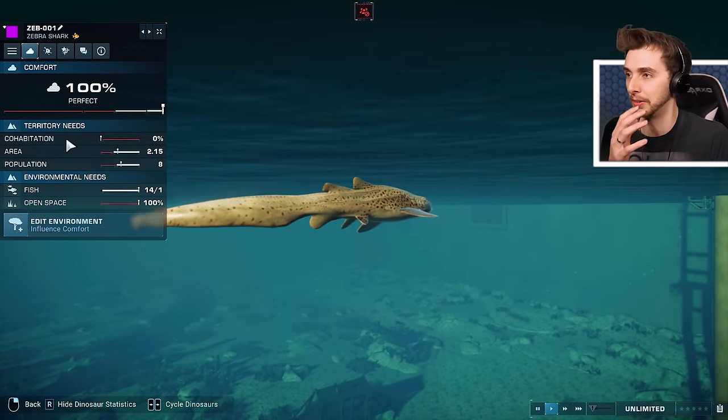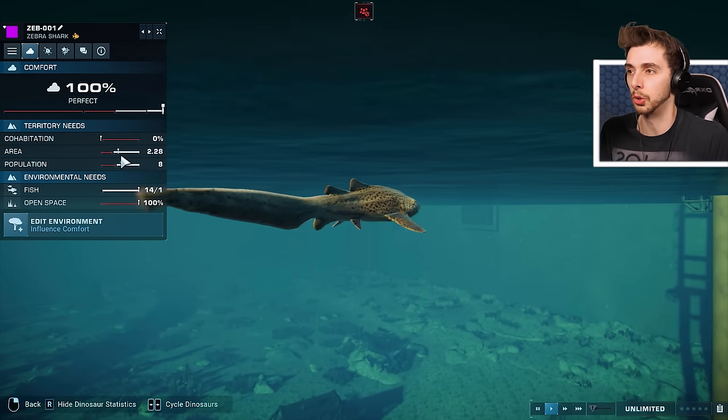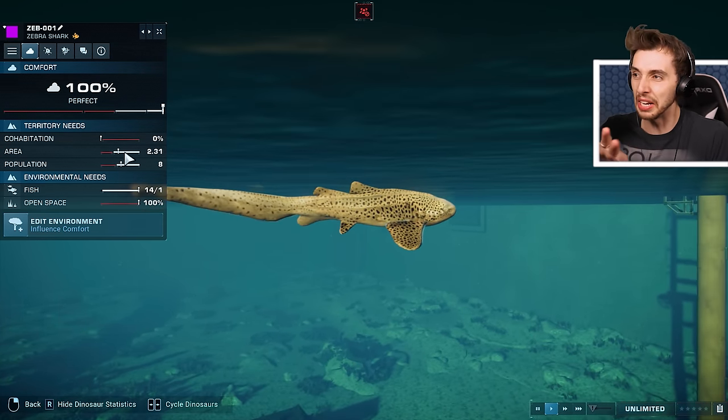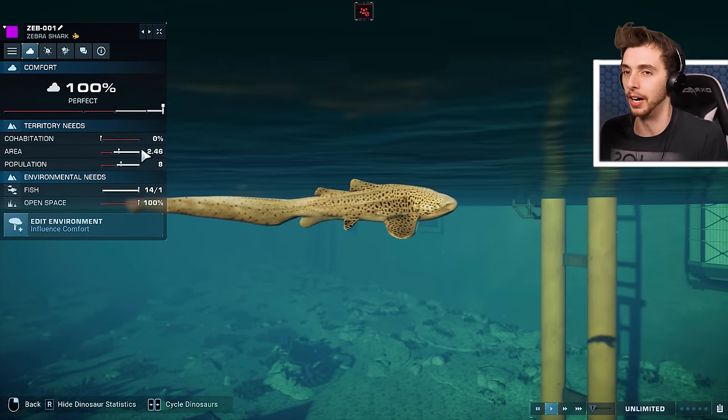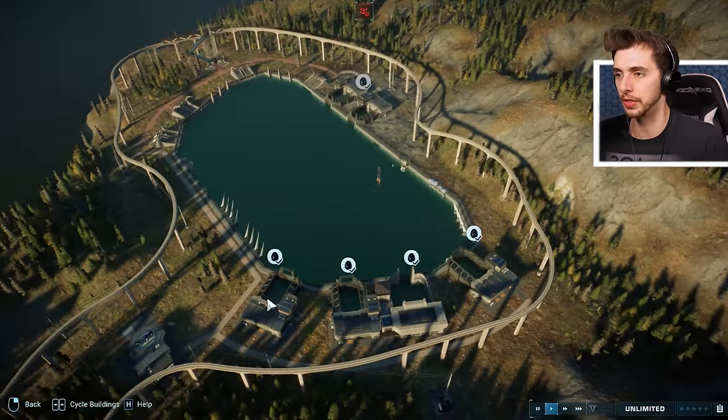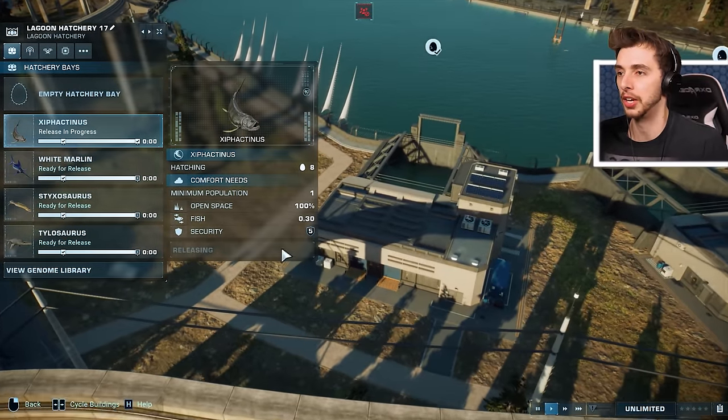It's like a reserve! If I was them, I would put that in. Already it's sort of scouting out its area and it's kind of happy. That red needs to be that much, and as soon as it's released it should be fine. So with the zebra shark in, let's release the next one!